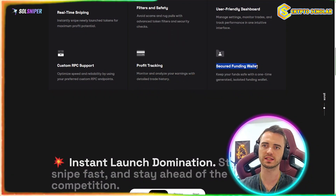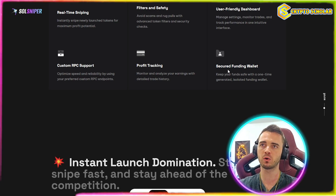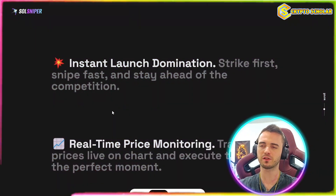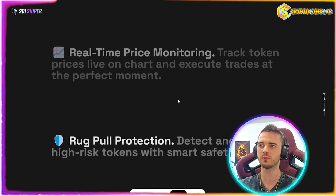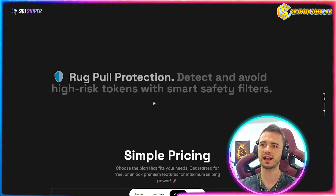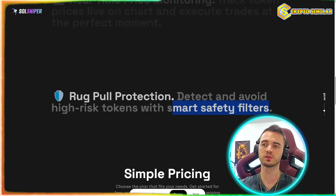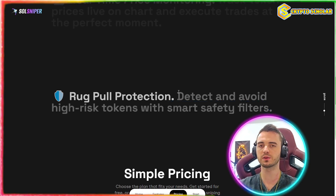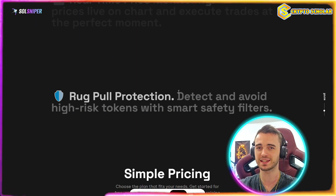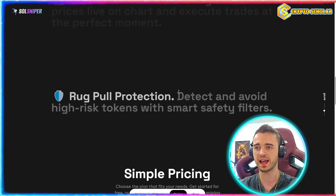It's got profit tracking so you can track all of your earnings and really analyze your strategy, and then you have secured wallets. They will set you up with a wallet which is super secure, give you the private key, and you can even import that wallet into your Phantom wallet. As soon as any pump.fun token launches, you can instantly snipe it with this tool. It also has real-time price monitoring and rug pull detection with the filters — if it detects a rug pull or a dev holding 50% of the supply, it's going to scan that and avoid that coin.